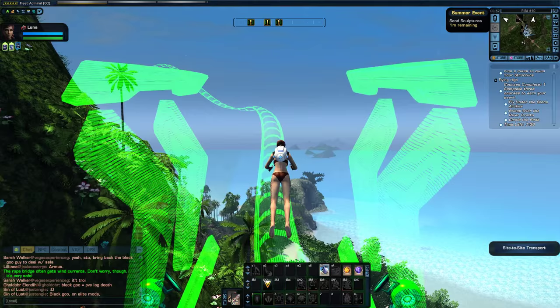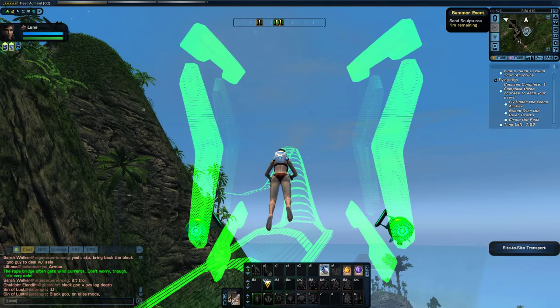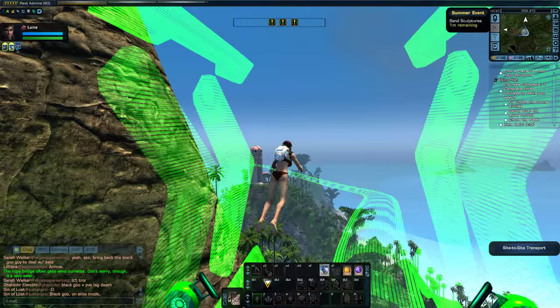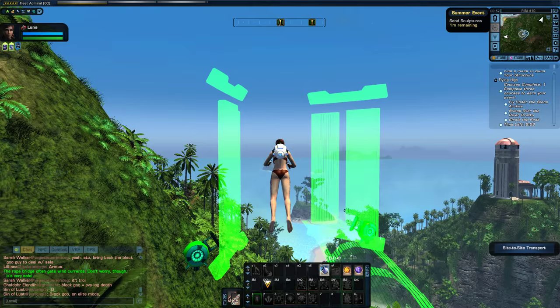After I finish running this course I will pull up my bridge officers. I actually do have one of the Embassy Romulan bridge officers on this character. So even though she's Federation, she can have a Romulan tactical officer with the SRO trait. And yeah, I actually do have three of those, which should be perfect for the Nandi.